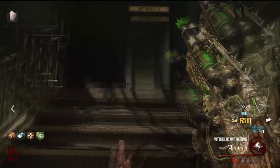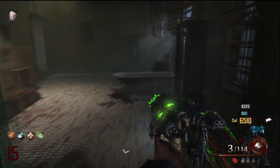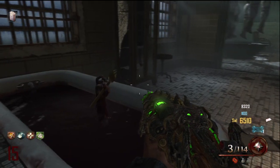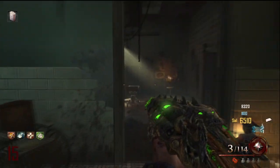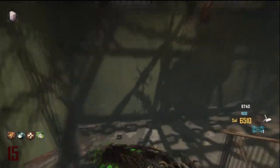Now make your way back up to the bathtub and hold X near it. You will see a hand rise up from the water holding the golden spork. All you have to do is take it, and you can run around and knife zombies up to round 34 with this.